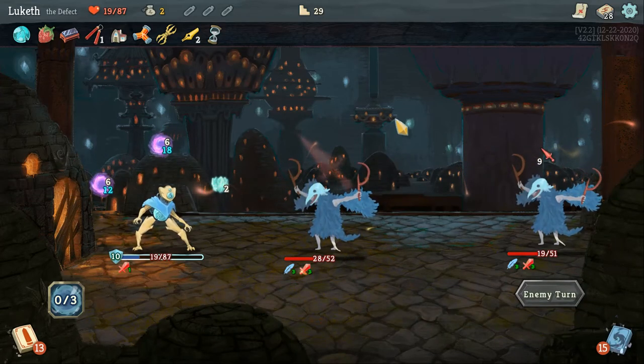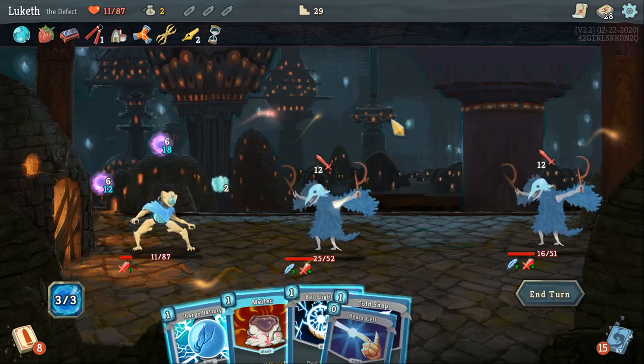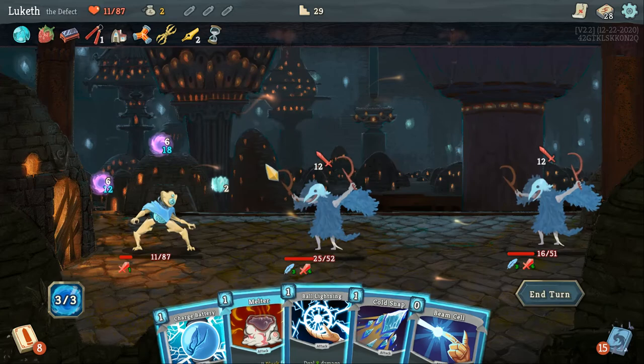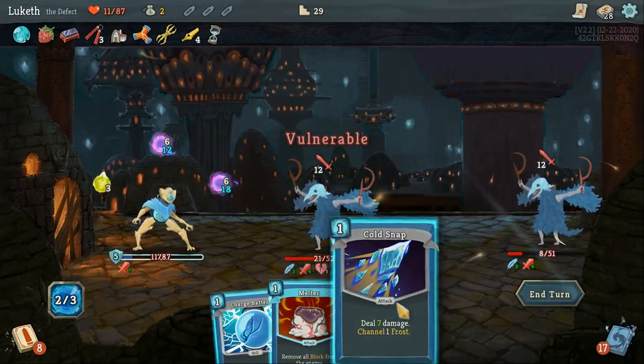If you're looking strictly for bang for your buck, I would first make sure that you've gotten your hands on games like Curse of the Dead Gods, or even Hades if you're one of the very few people who hasn't tried Hades. But if you've played those to death and you're looking for something different, and you can get Slay the Spire on special, then I recommend you do. Pick it up — 6 out of 10.